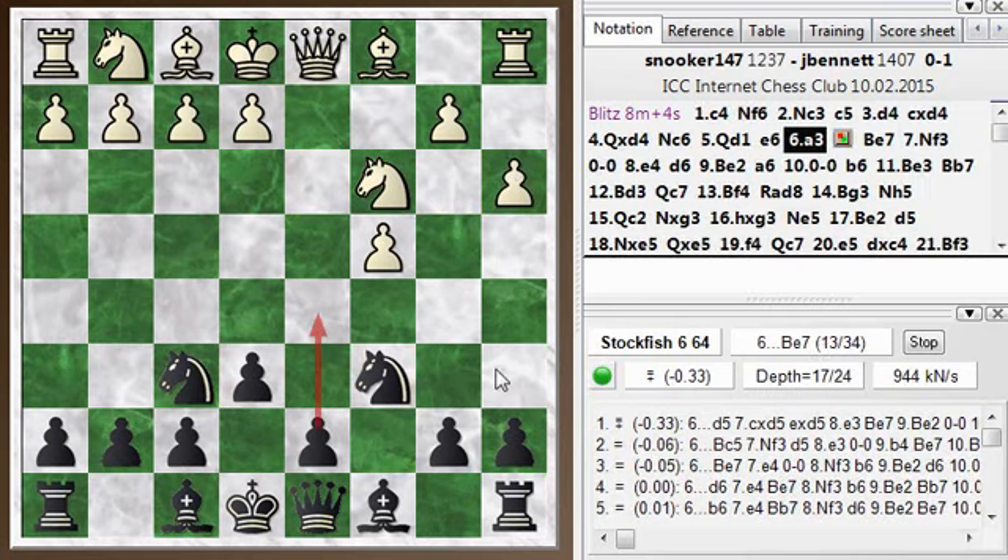Now knight h5, going after the bishop. Looks like that was a good move — an engine-approved move. This gives a little edge for black again. My opponent went to queen c2 and I take the bishop. He takes back, which has also damaged the pawn structure around his king. He can't make immediate use of the h-file here because he's castled.